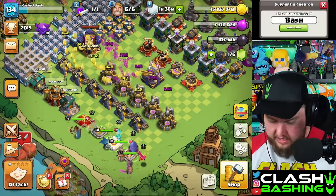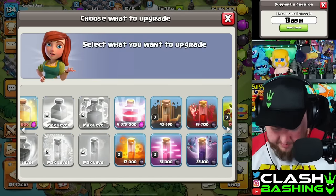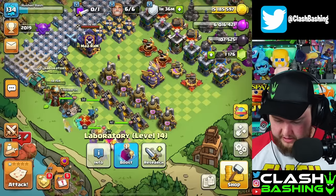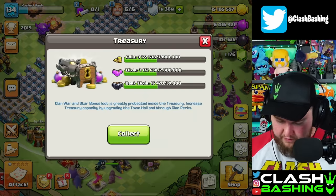We could upgrade our King right now, but we're not overly worried about that. Let's get something just cheap in the lab — maybe like a baby dragon, a couple-day upgrade. That way there's something going in the lab, but let's keep it moving for now.